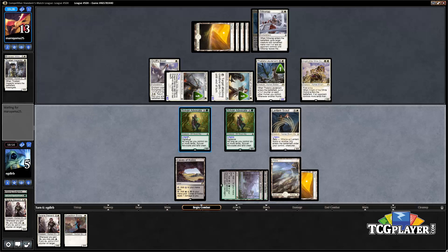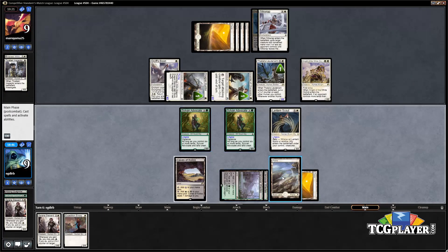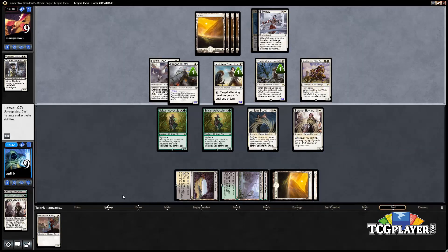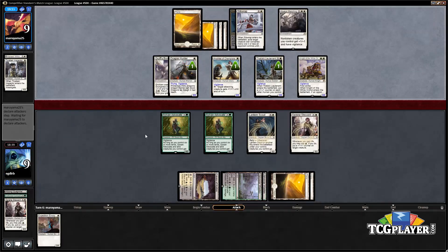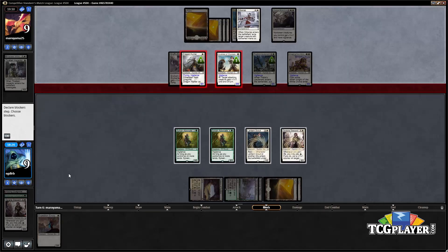Our opponent can double-block one of the Advocates if they want, but it looks like they're just going to take it, making the life totals nine apiece — a pretty close game. If we draw another land, our Advocates become bigger. Our opponent has Declaration in Stone, which is pretty bad for us — and we did not want to see that this turn. Always Watching is also pretty good for them here, and unfortunately if we were at one more mana we would have way better blocks.